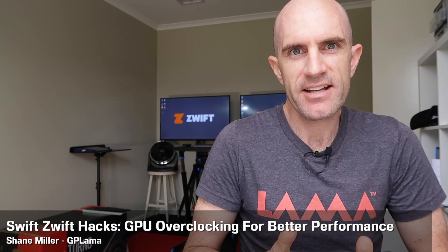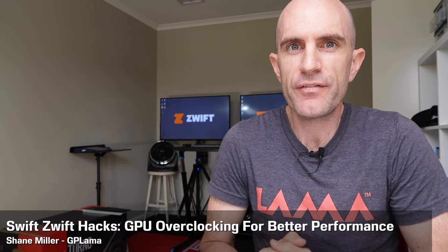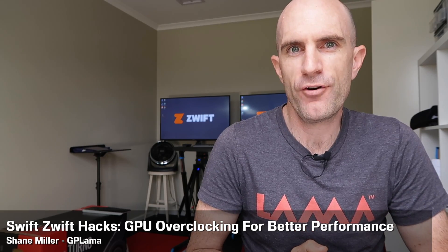Today's Zwift hacks — because hacks are all the rage — overclocking your GPU for better performance in-game. The two systems I have running behind me here are identical. They're Alienware Alphas, the original Alienware Alphas, running an 860M GPU from NVIDIA.